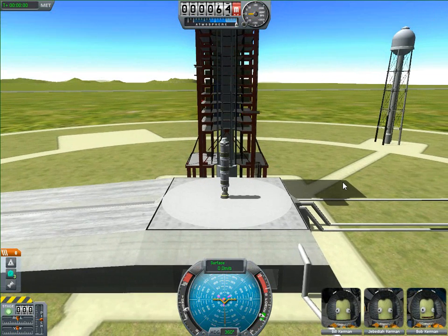What you want to do is press T to turn your SAS on. I don't even think it helps, but I'll do it anyway. Turn your throttle up all the way so you can get as much speed as possible from the start.